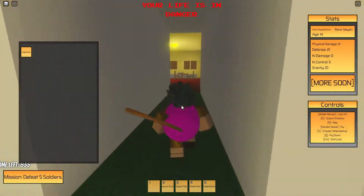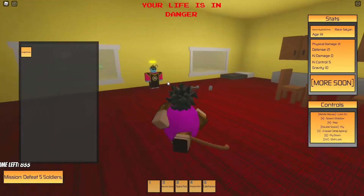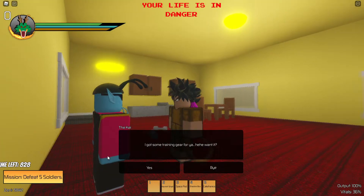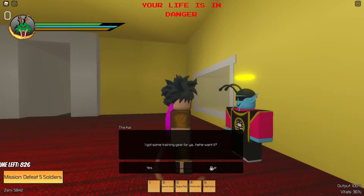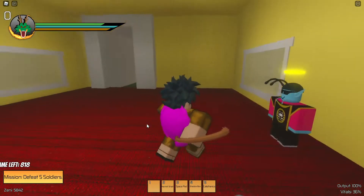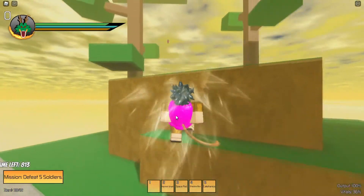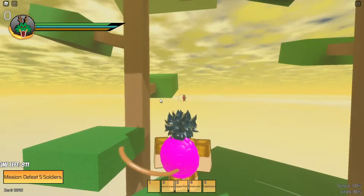Just crossing Snake Way and you will be teleported here to King Kai's planet. As you guys can see I already have weighted gear, but you want to come in here and talk to King Kai. He has training gear but you have to pay a certain price — it was 5k, you have to pay 5k for the training gear.